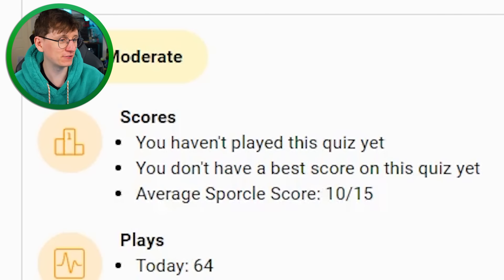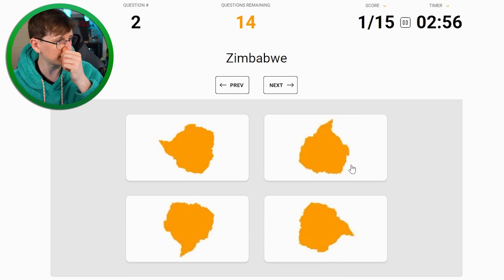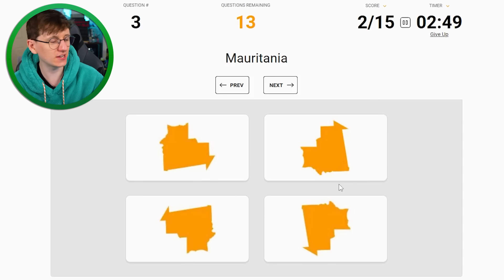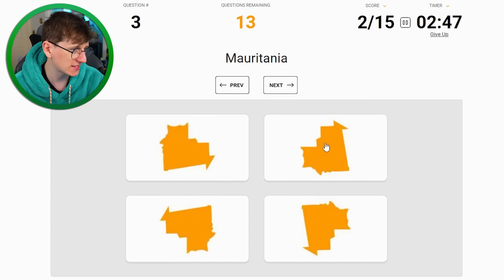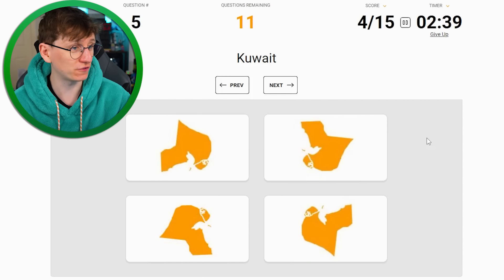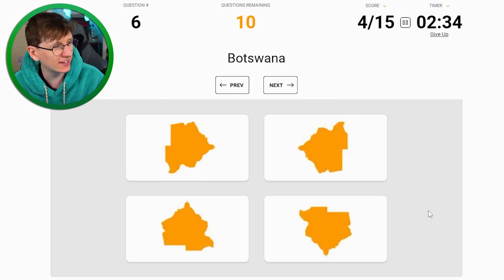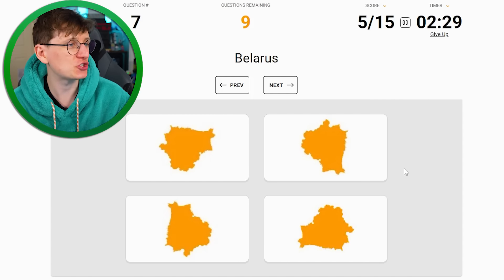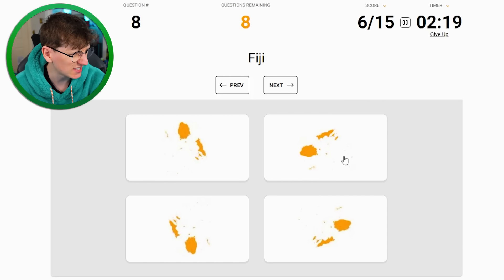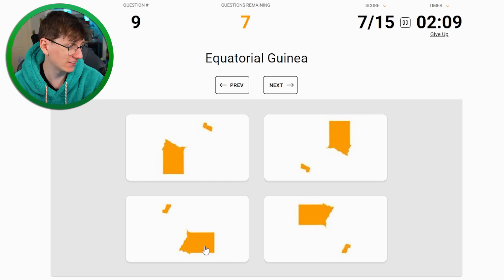We're getting near 10 - average score is 10 out of 15, can we beat that? Luxembourg - I can do that, it's that one. Zimbabwe - I think I know that as well, that's that one right? Yes. Mauritania - some crazy straight edges, I think it's this one. Yes, good. Maldives - I'm gonna try for that one. Kuwait - that one. No, we've let ourselves down. Botswana - that one. Yes. Belarus - I think that's Belarus. Yes. Fiji - that one.